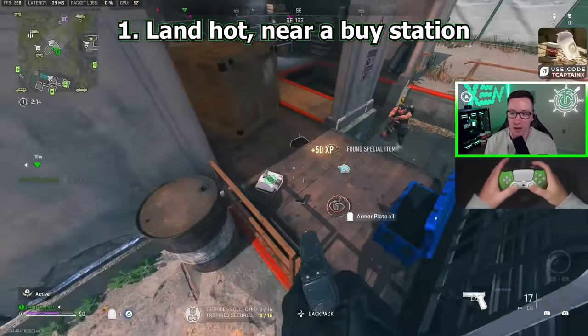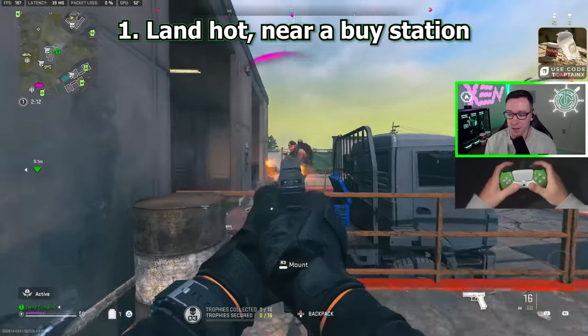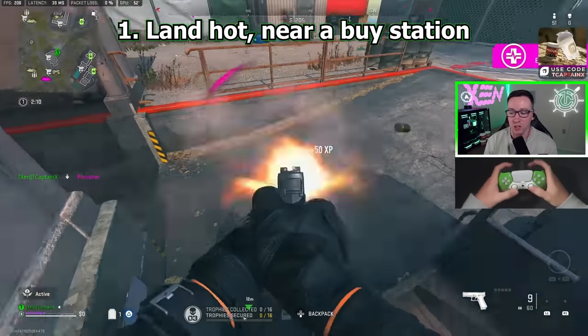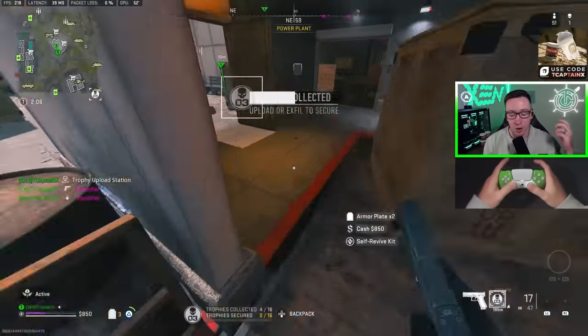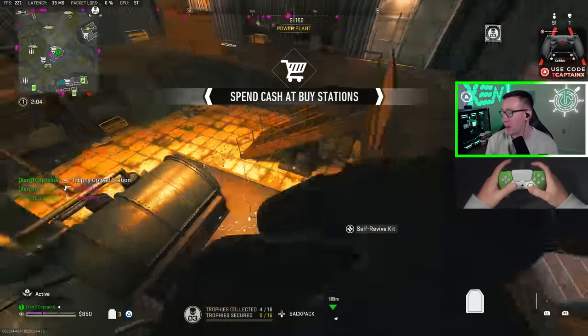Tip number one: you gotta land hot, and you gotta land near a buy station. Preferably somewhere central in the map. If you want to drop high kill games and you're landing in the middle of nowhere, it's just simply not going to happen.